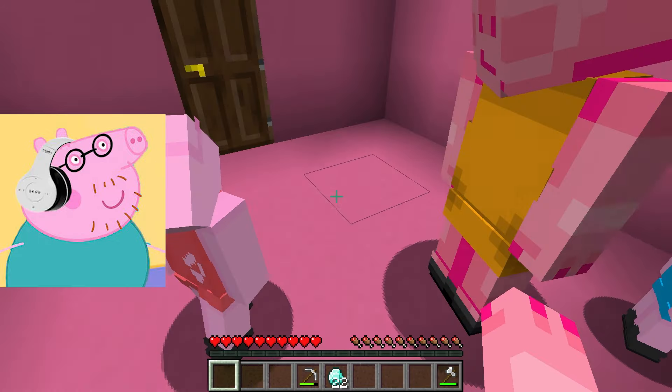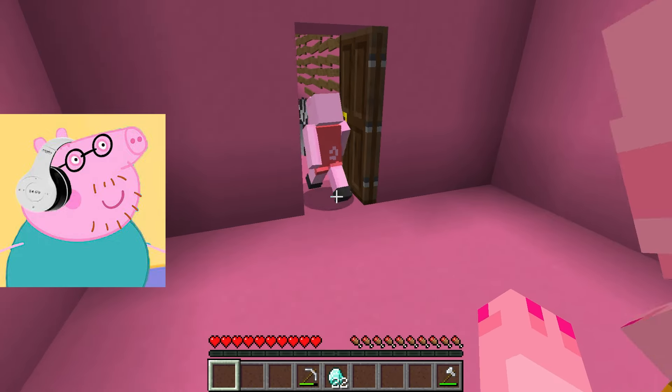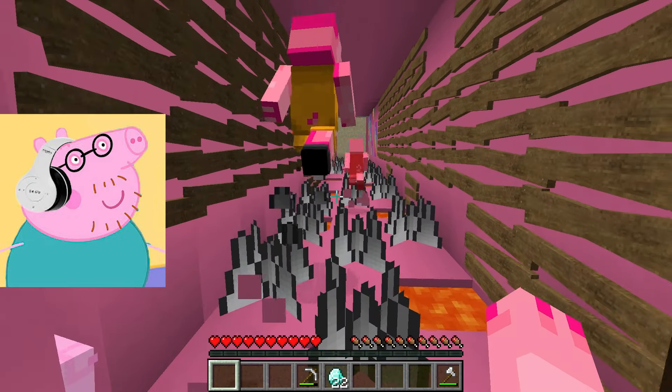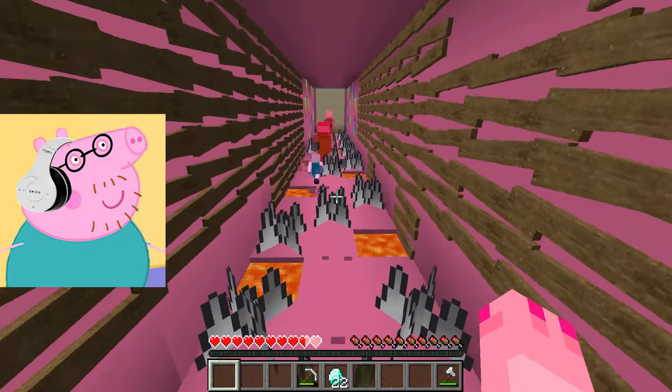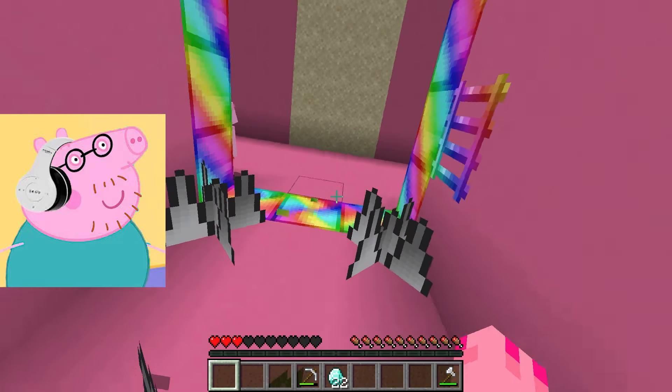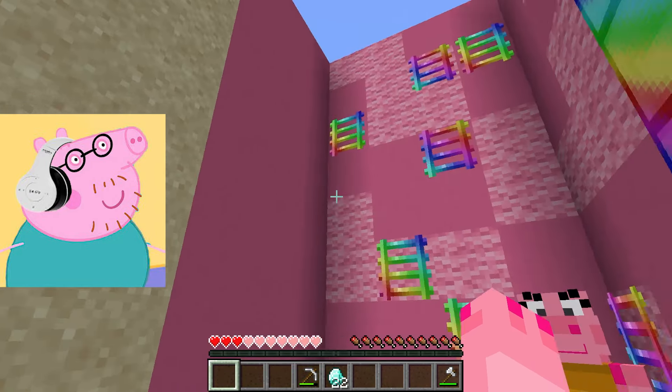Hey, where did I end up? I'm in some pink room. I need to quickly see what's behind this door. Oh no, there's some kind of test here. I need to run through this tunnel as quickly as possible. Otherwise, I might lose all my health on these spikes. I hope everything works out for me because I don't want to die here at all.